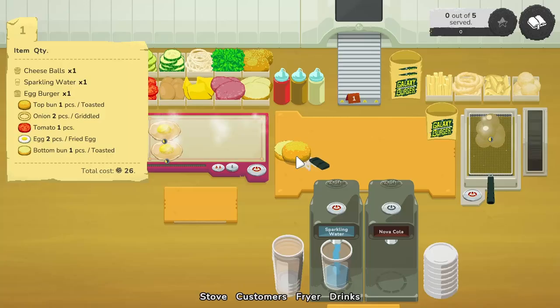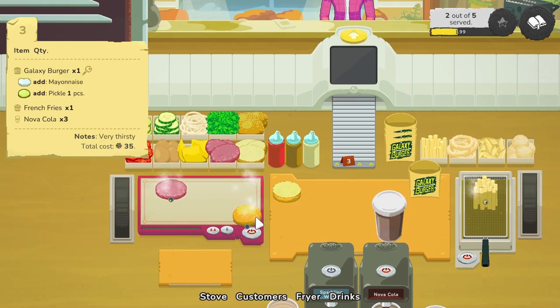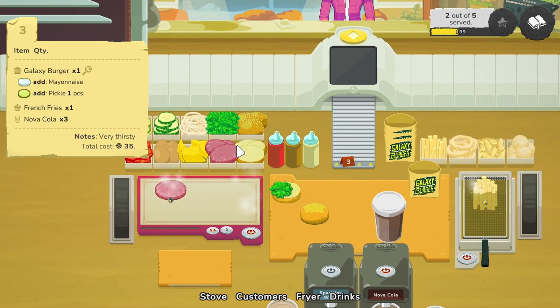Since we have the reputation and money, we're going to unlock the Moon system. The Moon doesn't seem that hard — it just adds another step, which is drinks, and luckily that takes care of itself. All in all I think this is a very fun, relaxing game whether you're playing by yourself or with up to eight friends — though eight players would be a chaotic mess.